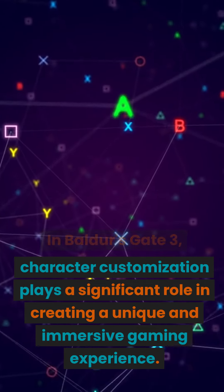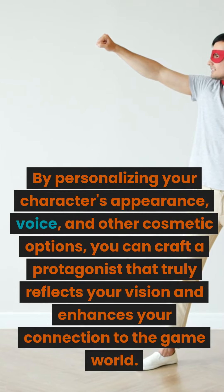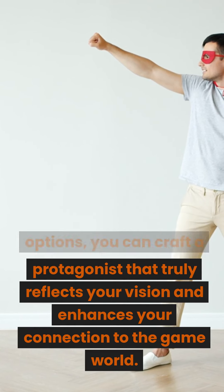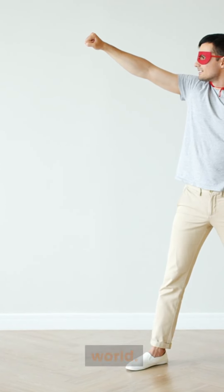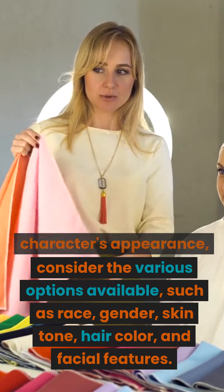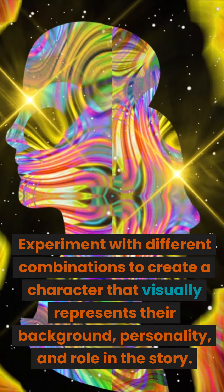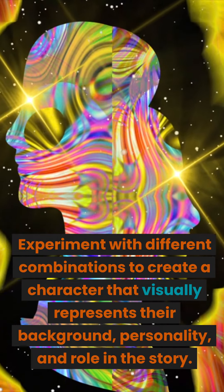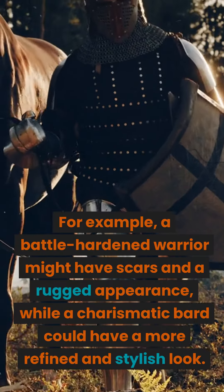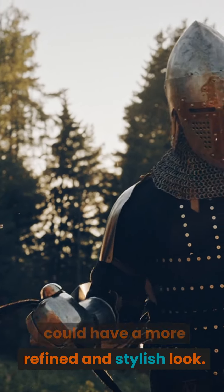In Baldur's Gate 3, character customization plays a significant role in creating a unique and immersive gaming experience. By personalizing your character's appearance, voice, and other cosmetic options, you can craft a protagonist that truly reflects your vision. When customizing your character's appearance, consider options such as race, gender, skin tone, hair color, and facial features. Experiment with different combinations — for example, a battle-hardened warrior might have scars and a rugged appearance, while a charismatic bard could have a more refined and stylish look.